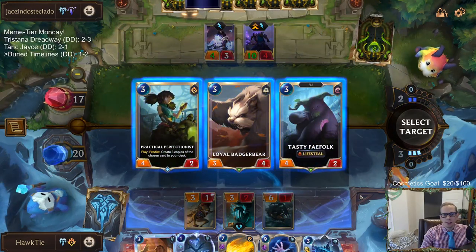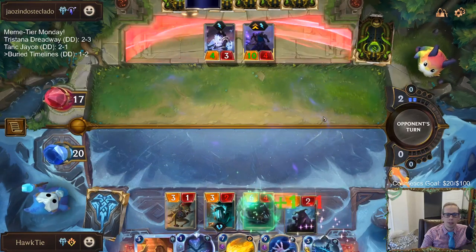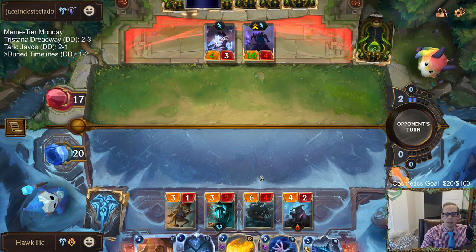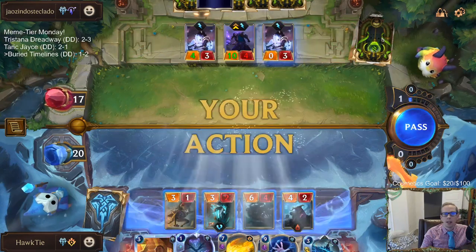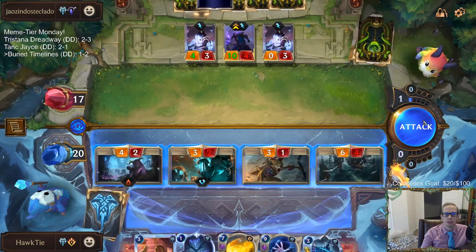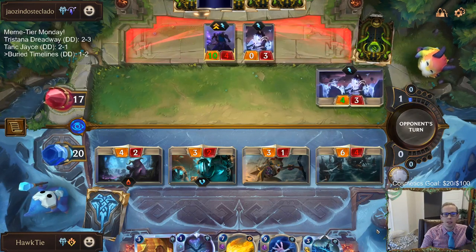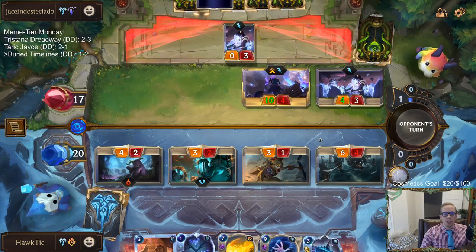Let's take a 3-4 or a 4-2 - maybe a 4-2. The 4-3 still trades with my 6-4 though. Yeah, we're playing against Soraka Taric. I guess we attack in with everything even though they get to make the 4-3 vs 6-4 trade, but then they probably don't want to block any of this other stuff - so that's 10 damage. Okay they block there - I'm happy with that.